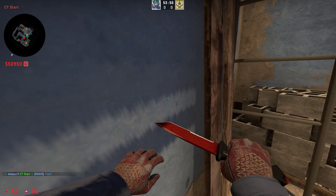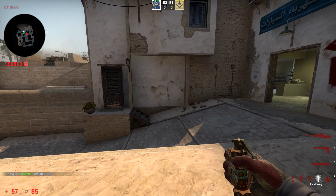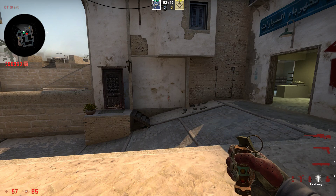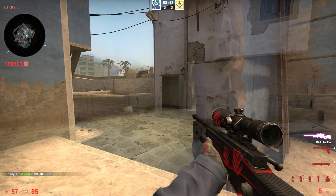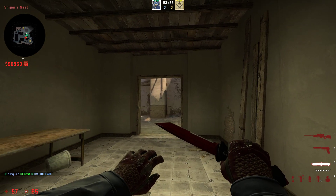If you want to do it with a more specific lineup, then you go into this corner right here, aim at the bottom left of this brown spot right here, and then run-tap throw like this. The flash will bounce right here and blind anybody towards jungle.